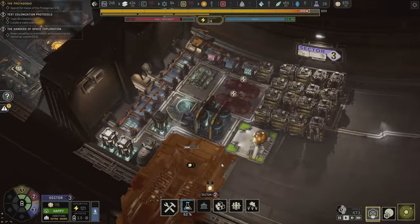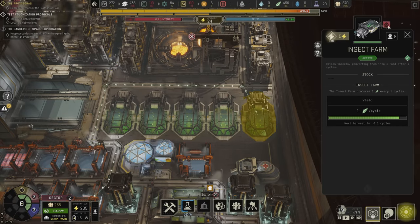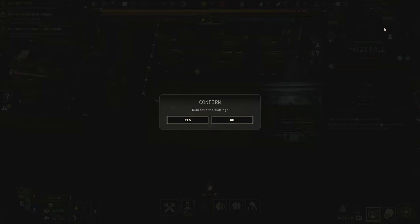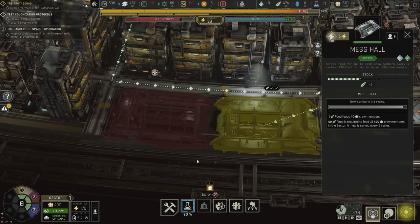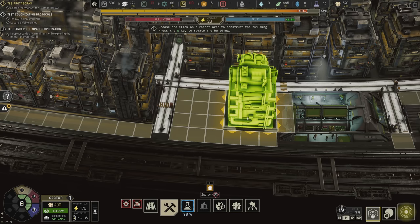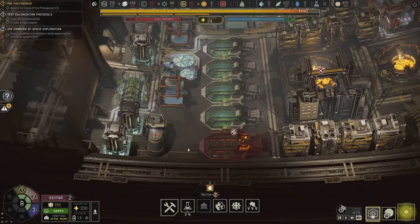We have homeless in sector two right now. I'm going to dismantle the insect farm and this other building to make more housing along the outside. These houses apparently serve a thousand people — it might have been rebalanced since I started, which is still pre-release by the way. Here are two more houses on this side, and hopefully that holds everything over so these guys don't have to be homeless anymore.